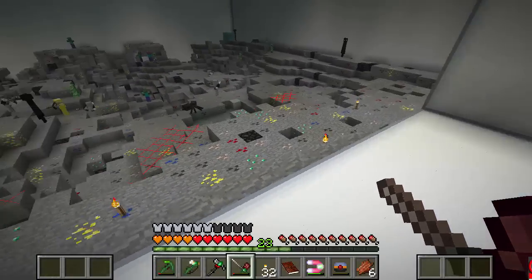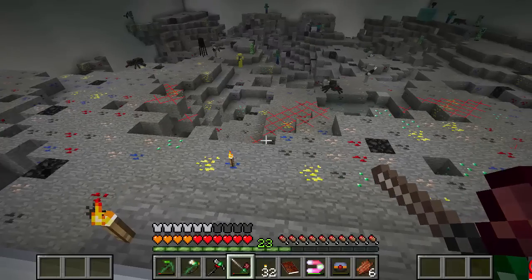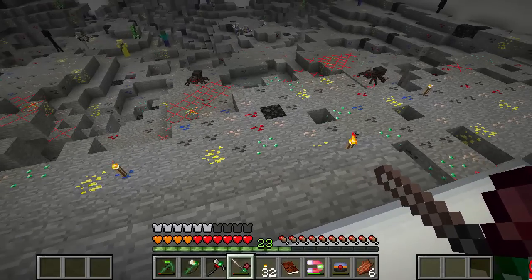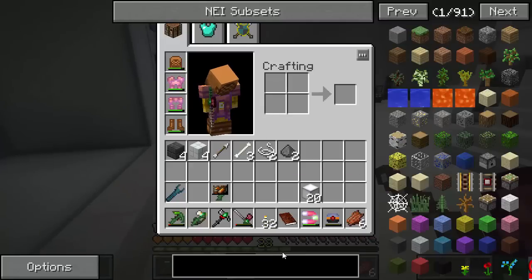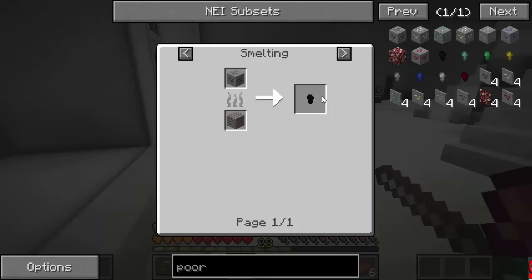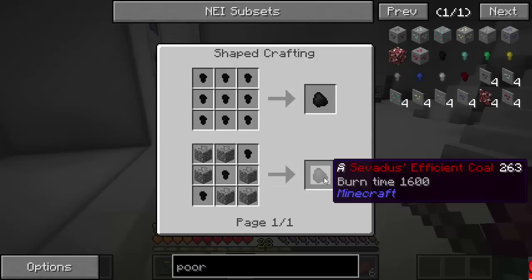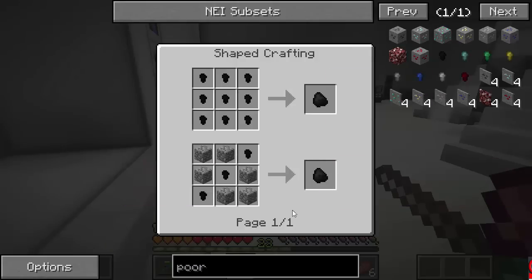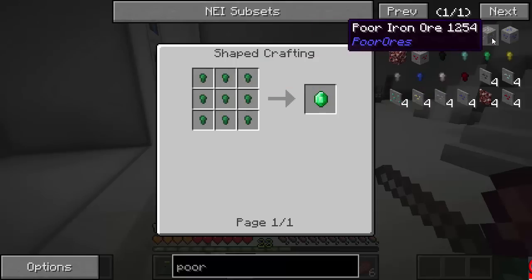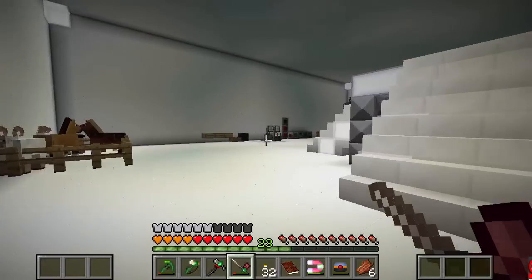All right, we've defended our area. We're going to have to light it up and then mine it all out. If you look at it, a lot of this stuff is what they call poor ore — that means it gives you a nugget. Like poor coal: if you mine that, you don't get coal, you get a coal nugget, which you then have to combine nine of to make coal. Poor diamond, poor emeralds — I know there's poor emeralds in there, it'll take nine of them to make one emerald. Same thing with iron. That's gonna take a lot of mining to get anywhere at all.